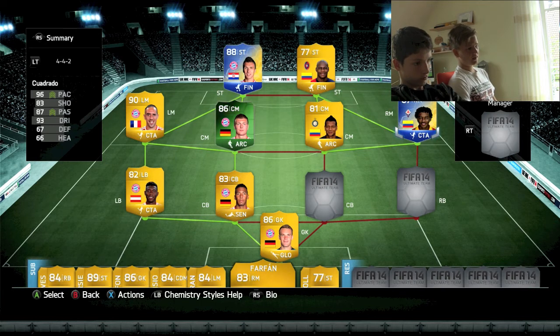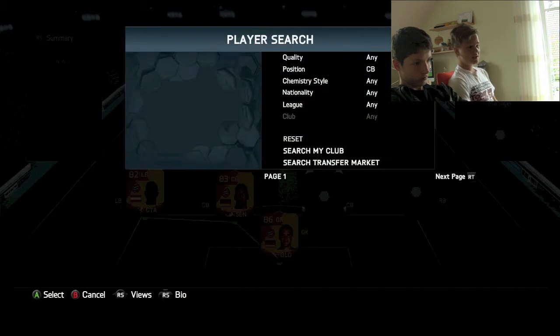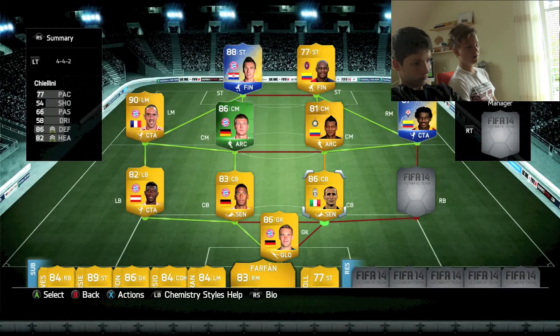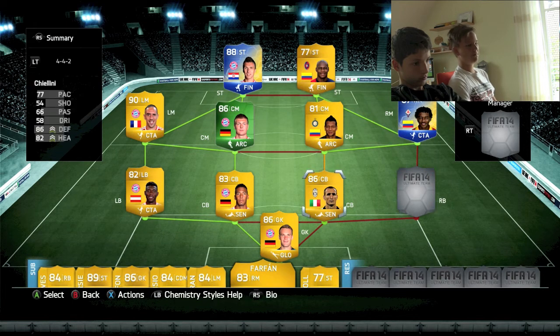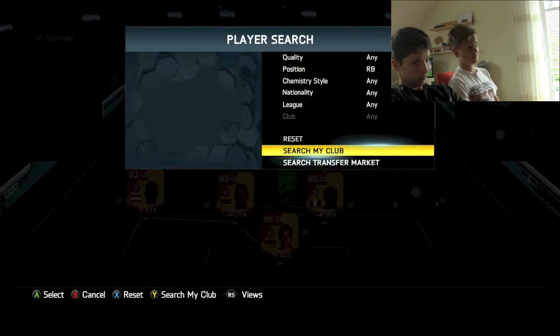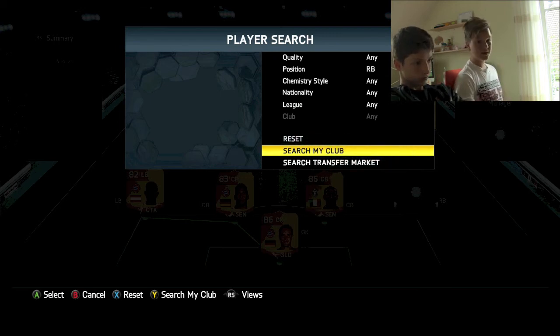And as my centre-back I'm obviously going to go for Chiellini, because Chiellini is the beast in person as a centre-back — he causes a lot of errors, it's really like a wall, you ain't gonna pass him. Boateng and Chiellini — that's a really great defence, and that was one of the major reasons I got this squad. Obviously the attack and the strikers like Cukic and Ibarbo are also really great, but that's also a reason.